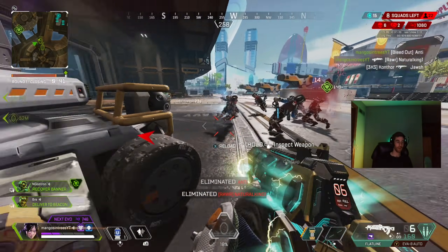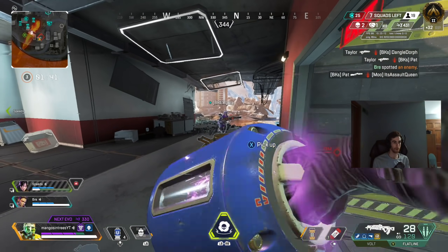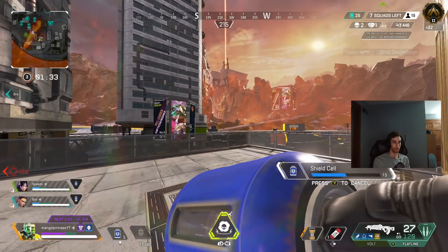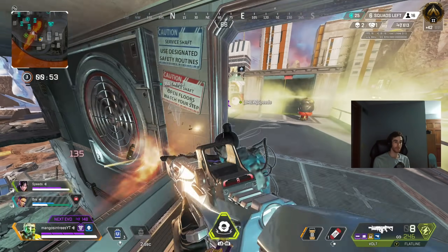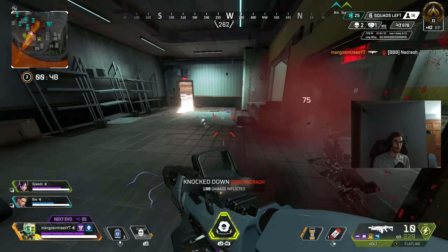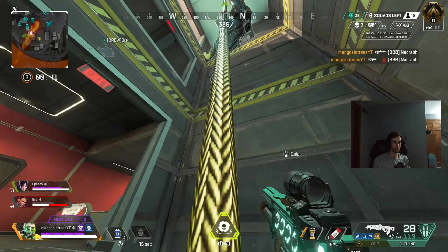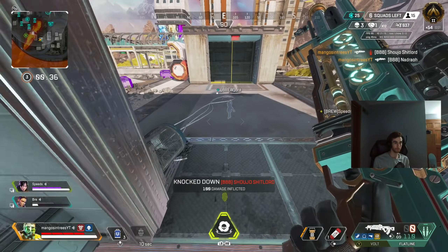Tip number eight: if you're playing Caustic or have a Caustic on your team and you're about to get Crypto EMP'd, shoot your traps immediately. The gas will act as a barrier and buy you time to pop shield cells, a battery, or whatever you need to heal from the EMP. A lot of people panic and look for the drone instead of focusing on using their surroundings to prevent the enemy from pushing.